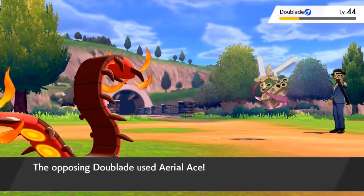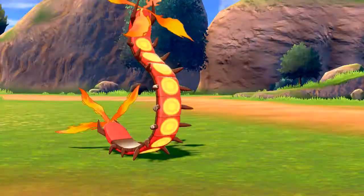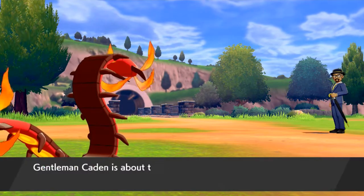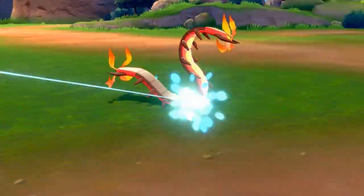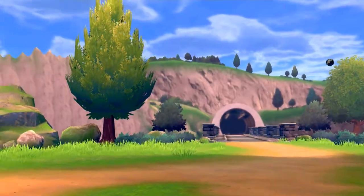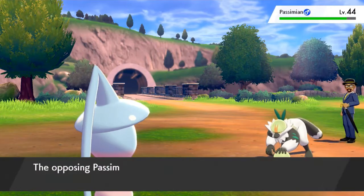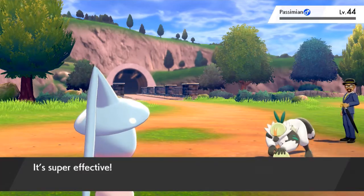We get hit but let's use another Flame Wheel for the win - Doublade has been defeated! Michelangelo grows to level 52. Now Kaden comes out with a Passimian - we don't have a Flying type Pokémon but we have the next best thing: Dumbledore, the Psychic and Fairy type. Passimian uses Double Edge - good gravy, that was hard-hitting! Psyshock - can it do it? Yes - Passimian has been defeated!